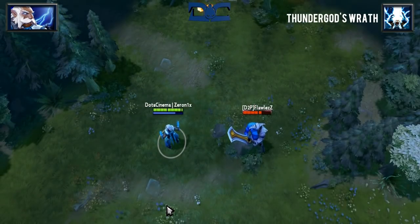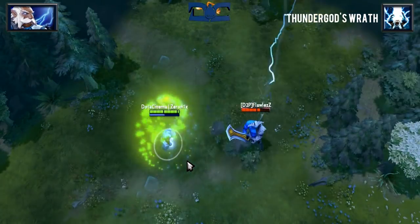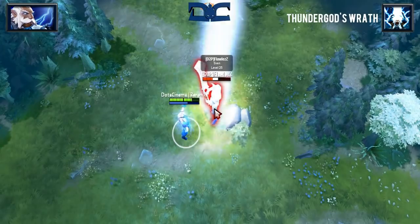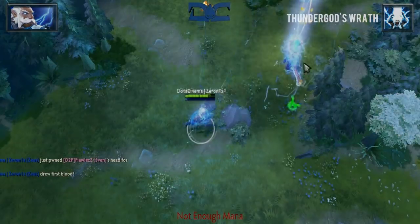Aghanim's Scepter can be purchased by Zeus, which increases the damage of his ultimate from 460 to 600 damage. This in combination with the Refresher Orb is disgustingly sexy.